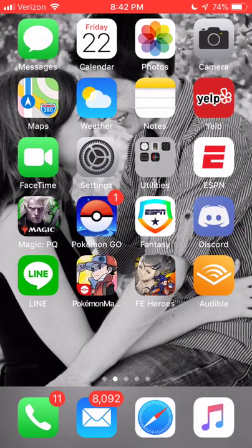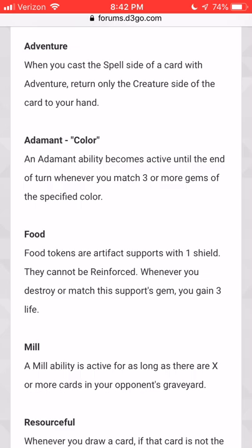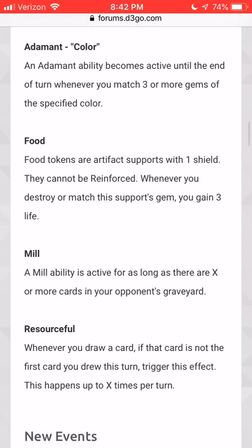Before we get into that, it's important that you know what the new mechanics are. They released what they're all going to do today, so let's take a look. We've got five new mechanics in the set, and they are Adventure, Adamant, Food, Mill, and Resourceful.